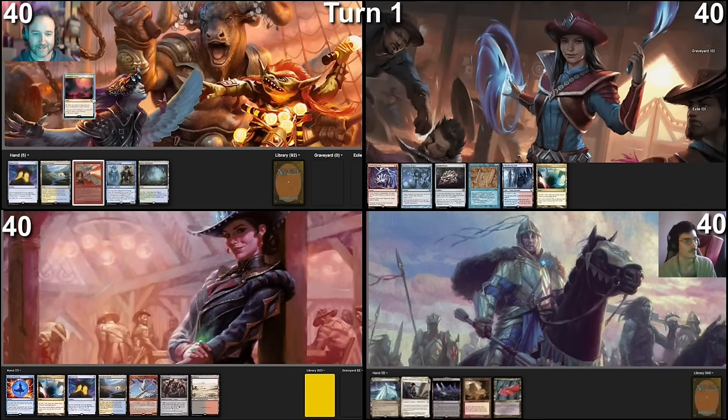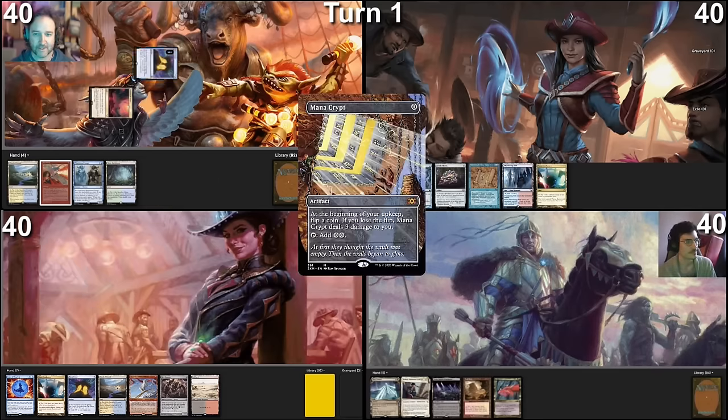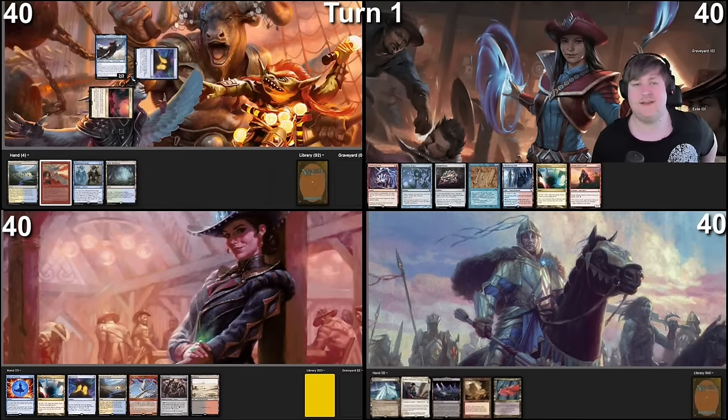We draw a card. Land for turn is a Command Tower. Tap Mana Crypt and Command Tower for Malcolm, then pass the turn.